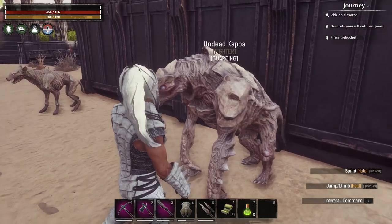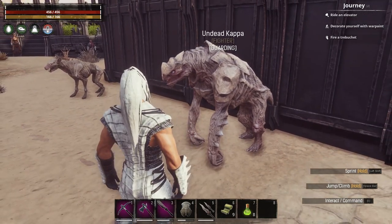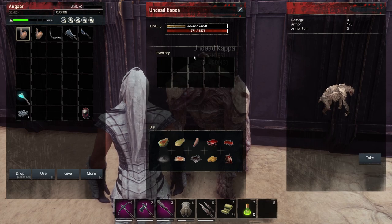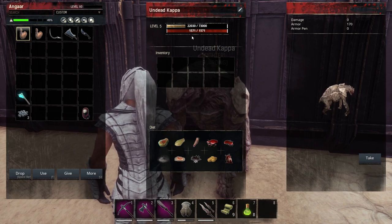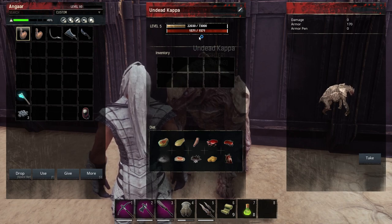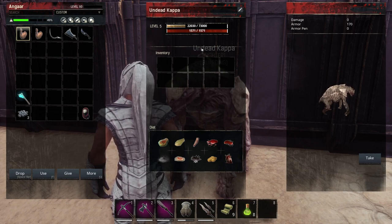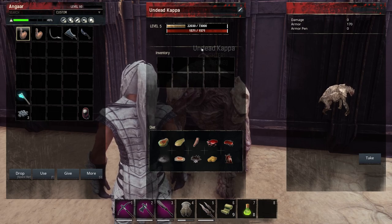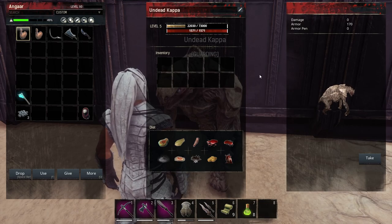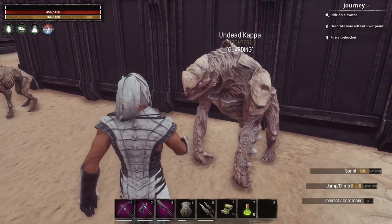Next we've got the undead kappa — very similar to the hyena. I did do some leveling of this; it starts off at about 730 HP at level zero, and at level five it's gone up to 1,571. Not brilliant, however it does have ten inventory slots, so it can be used for going out on gathering runs.